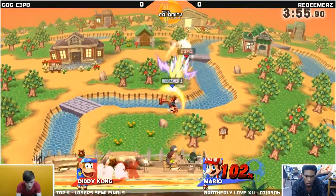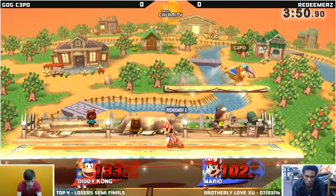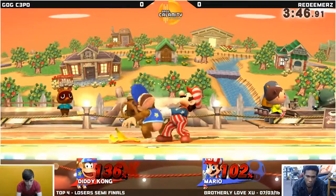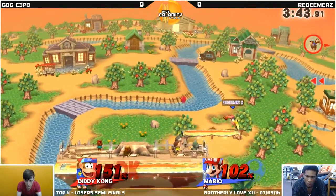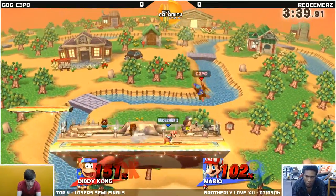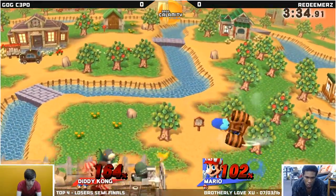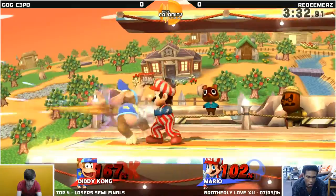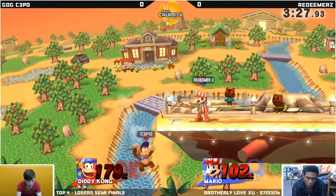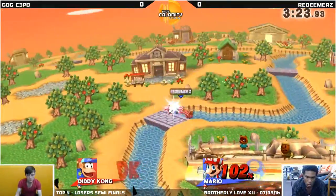It is so close again. Little bit of stale right there. Cleans it a little bit with that up air. Not able to convert off that. Grabbing the back throw — that will not take it, it was mid-stage. Redeemer Z getting some opportunities, but just misses out on the kills over and over. He really wants them to go. Almost gets it — no conversion there. Fore throw again. The stale throw is not going to take it. Try the two-frame — not going to do it again. Some interesting DI by both players, but we take those.